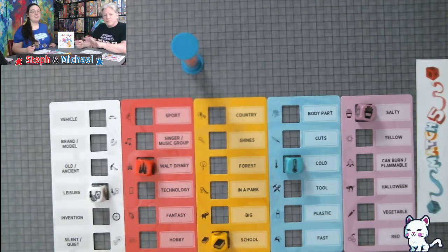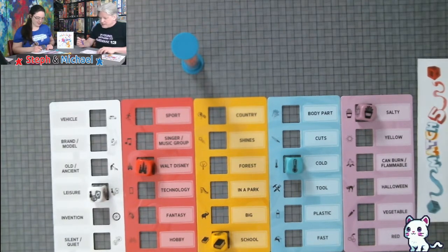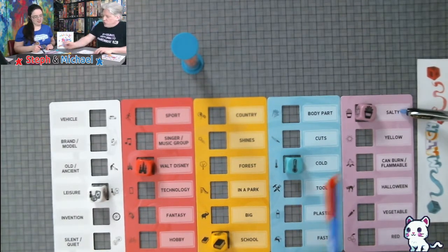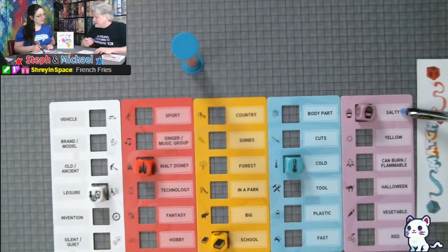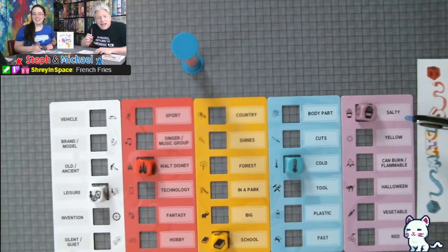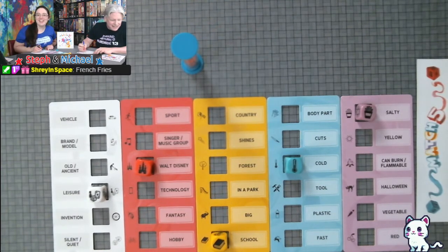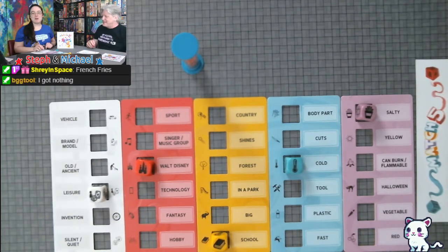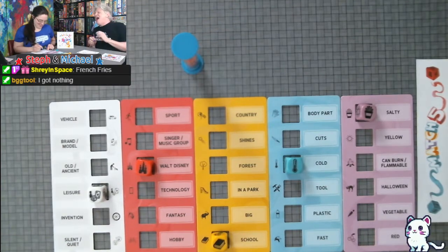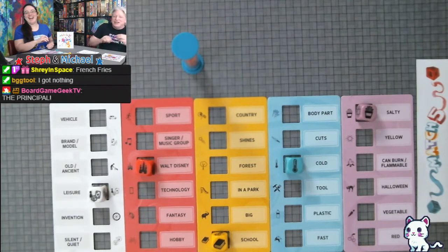That's one point for everybody. Yellow and purple is the next one — school and salty. I put cafeteria french fries. I said fries. That's the same — french fries — so that's two points each for french fries. Dan has nothing — zero points for Dan. It's been a while!